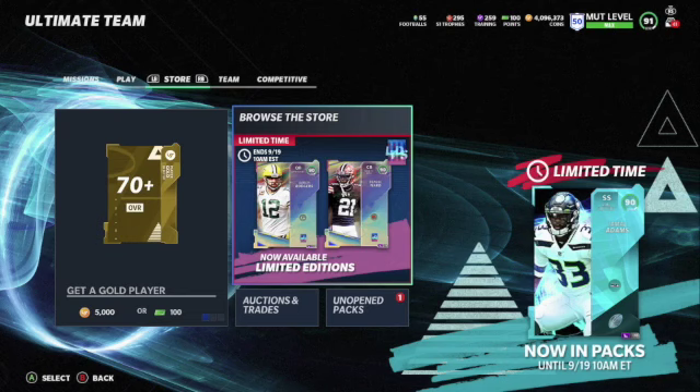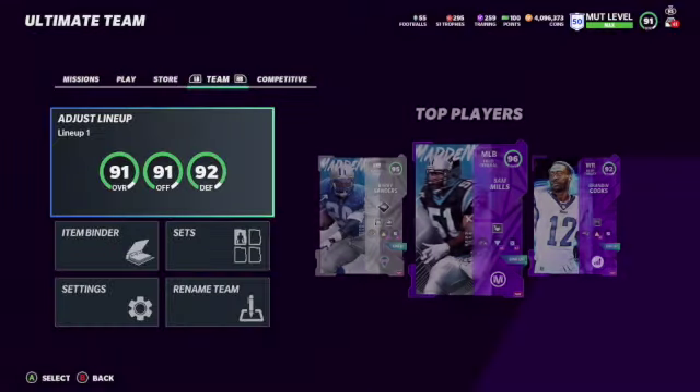What's up everyone, this is Million Dollar MUT here again with another video. Today we got some good cards in Madden 21 — we got limited Jamal Adams, make sure you check out yesterday's video on that. We also got Denzel Ward and Eric Rogers, all of these cards look really good. If you're not subscribed, hit that subscribe button, drop a like, and turn on bell notifications so you're notified when videos go live.